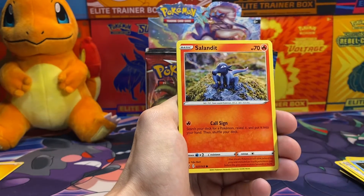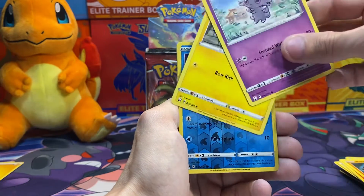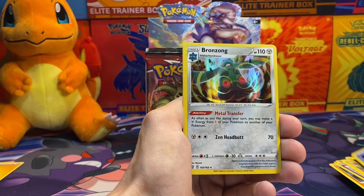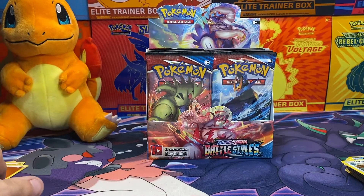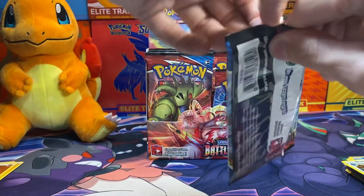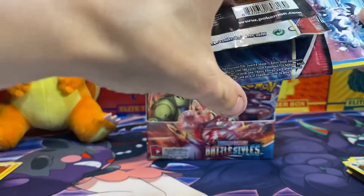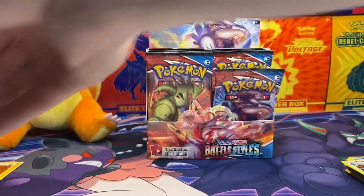Corphish, Sandile, Ralts, Espurr, Shinx, Reverse Holo Frillish, and we finally got a Holo - it's a Bronzong! Alright, so we're slowly making our way up. We got two Nothings, now we got a Holo. Next one should be like a V Card, then we get a V-Max, then a Full Art Trainer, maybe a Rainbow Rare, and then the alternate art Tyranitar. That's how it's gonna go. Already made it up - it's been decided.